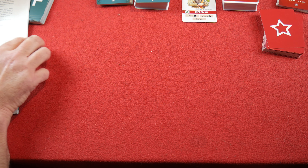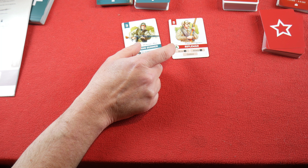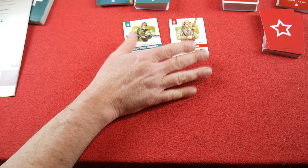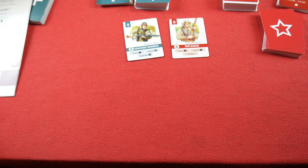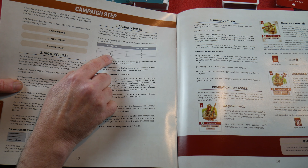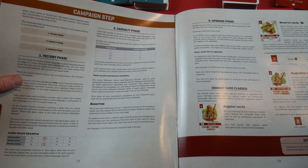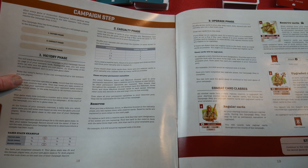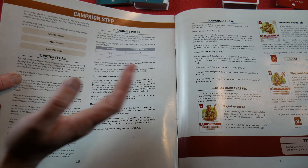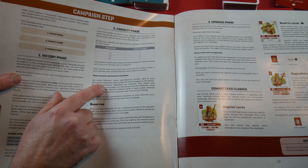However, we now have to work out our casualties. We had quite low casualties — a German machine gunner and a Soviet rifleman. You count the number of cards in the casualty pile. Shuffle your casualty pile and draw the number of cards shown in the table: no casualties — draw no cards; one to four casualties — draw one card; five to nine, etc. We've only got one card so it's always going to be that one card. If you draw a reserve card, return it to supply and draw another from your casualty pile.